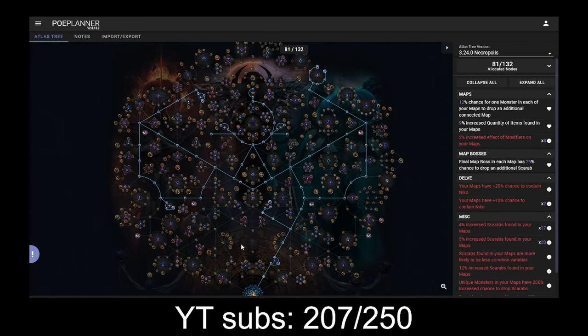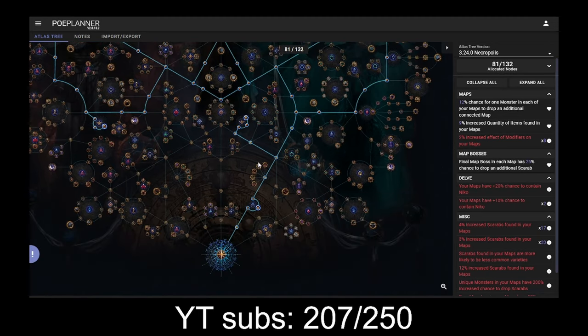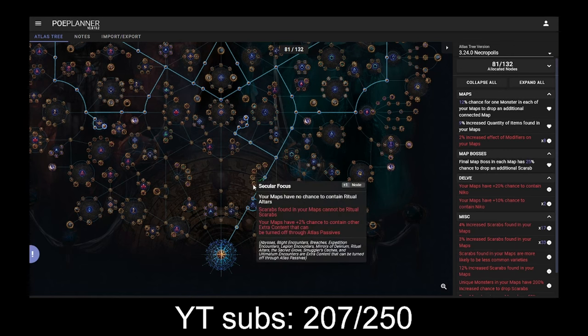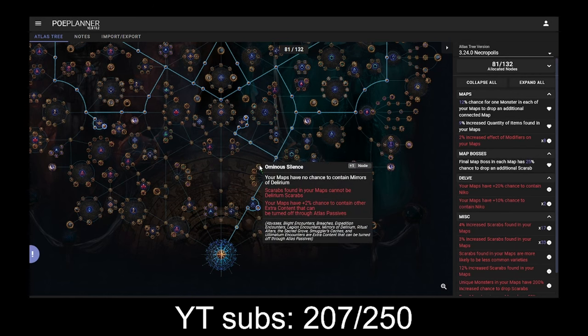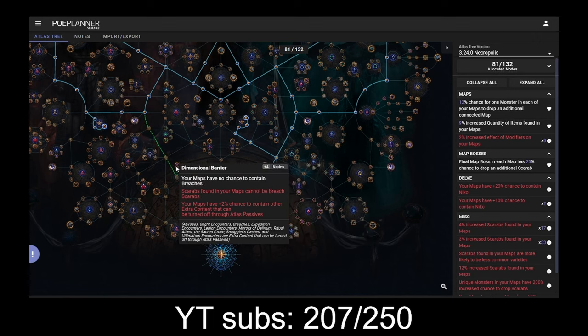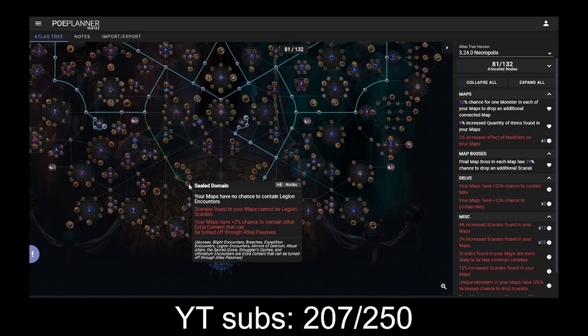Without any of the carapace nodes, which increase your chances for nine of the different scarab types — doubling the chance of your scarabs being one of those specific types — you can favor domination, harbinger, ambush, anarchy, cartography, reliquary, torment, beyond, or essence. As well as nine of the passives down at the bottom, which restrict the scarabs that can drop. For example, you can cut out all ritual scarabs, or blight, ultimatum, or delirium — but I would not cut out delirium, because delirium has some of the craziest scarabs in 3.24. You could cut out breach, abyss, expedition, sacred growth, or legion. That way you can favor nine scarab types and block nine scarab types.